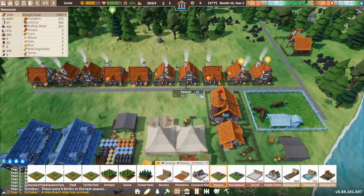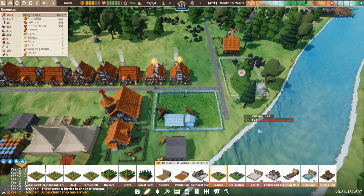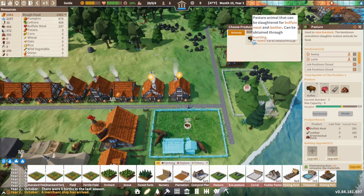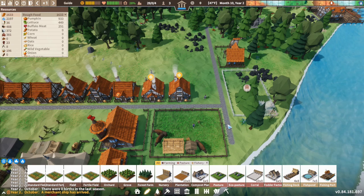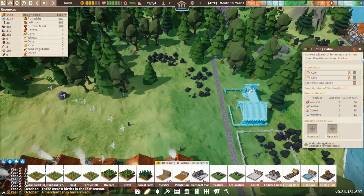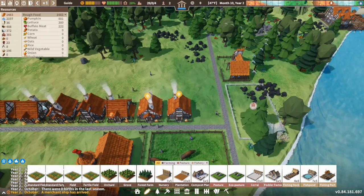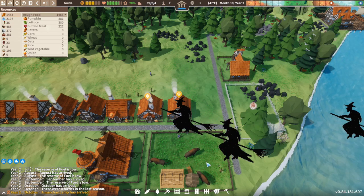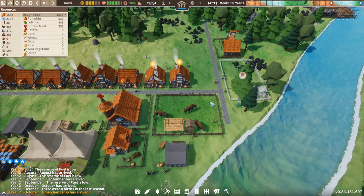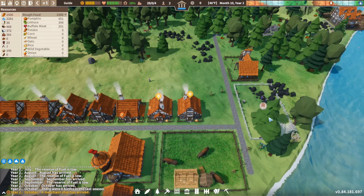You can put a pasture anywhere you like — I'll put another one over here next to this. Anything that's very close or connected to it, you can choose what animal you've got. We've only got buffalo at the moment. To get other animals you need a hunting cabin. With a hunting cabin they kill animals but also find new ones. Once they find one, it will come up and say a new animal has been discovered. You'll know because you get more choice under the animal section in the pastures.